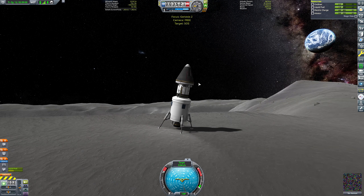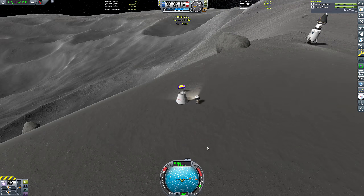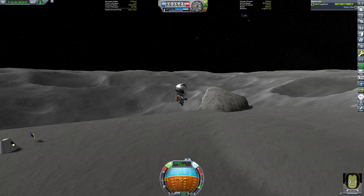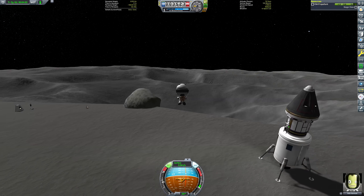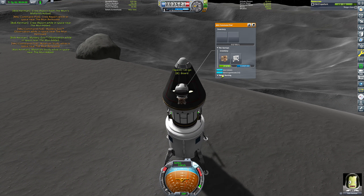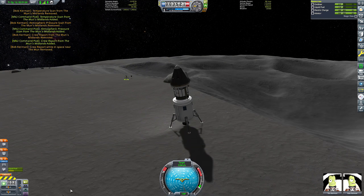All right, hop in the lander then and I'll get you back home. Thank you so much. You're welcome. So now that Tim Dodd, the Everyday Astronaut, is safely inside the return vehicle, I may as well get Bob Kerman inside as well. I kind of glossed over the fact I did all my science when I first got here, because you guys know how science mode playthroughs work. I've got all my science here — not much more to do other than just head back home.